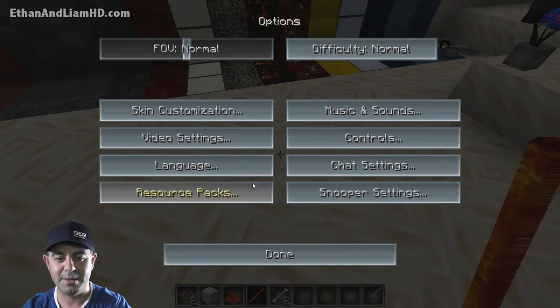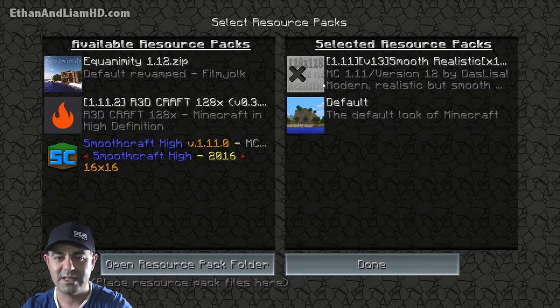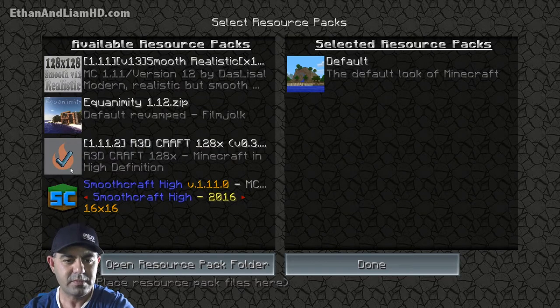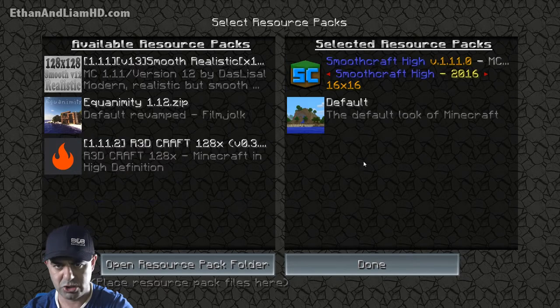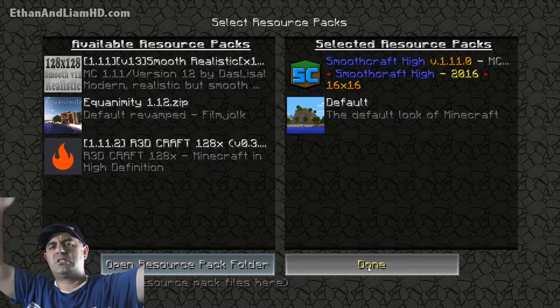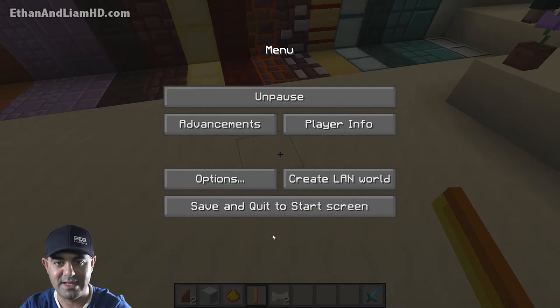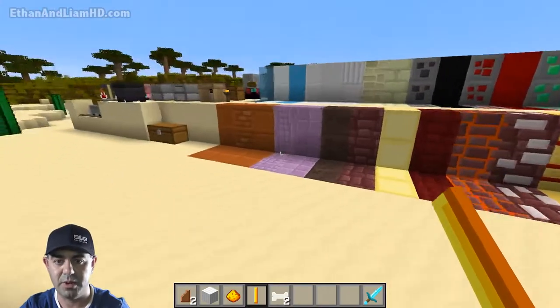Let's switch out of this one — let's go to Options, Resource Packs, remove that one. Let's try Smooth Craft High.